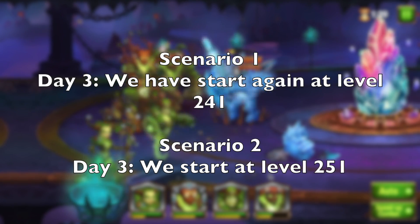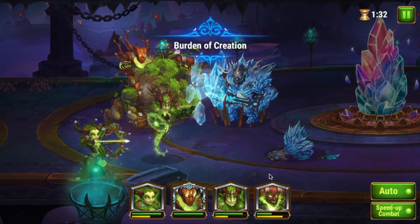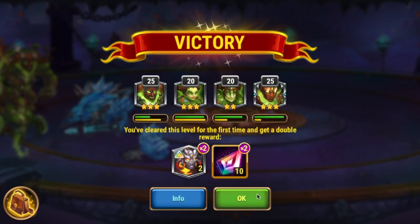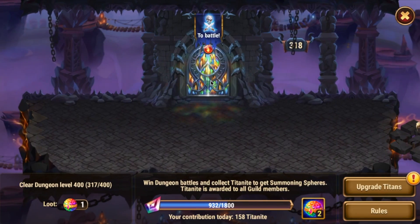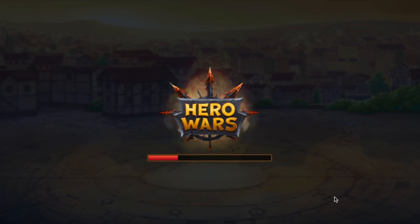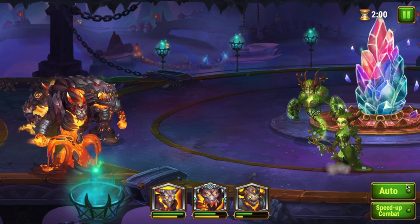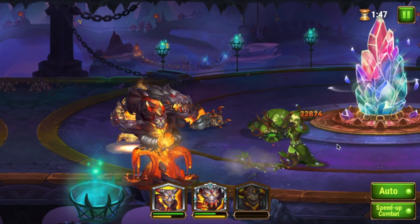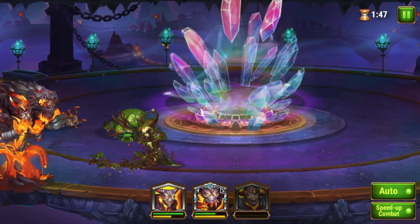Can you clear 20 levels a day instead of 10? Of course. How far you push should be dependent on how much health your Titans have left at each save point. If they are above half health, you may be able to clear another 10 levels. The dungeon concept you should be learning is to know when to quit each day and why. By pacing yourself in the dungeon and quitting at save points, you make the dungeon that much easier for yourself tomorrow.